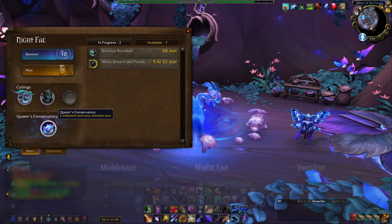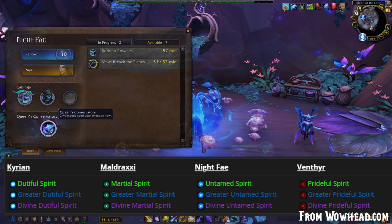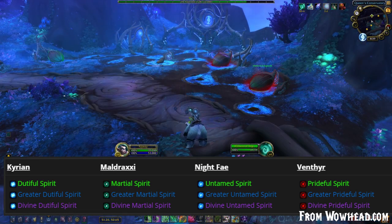The different spirits represent the different zones and factions within Shadowlands. Within each of those groups, there are also uncommon, rare, and epic spirits. There is also the occasional Legendary one as well.